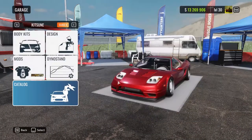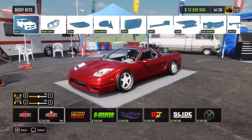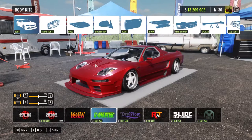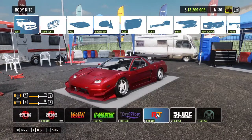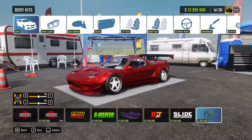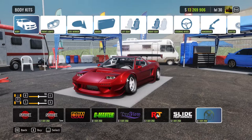Next up we have the Kitsune, also known as the NSX. It comes in different models — it comes in pop-up headlights mode, a newer version like the one I have right now, and it also comes with the spark kit as well. It's pretty nice, a bit too aggressive for my style but you get the point.